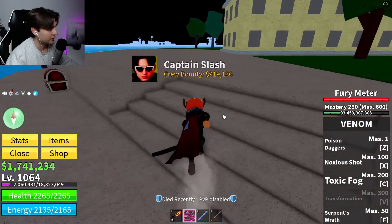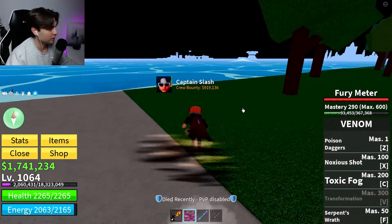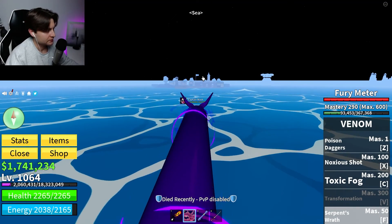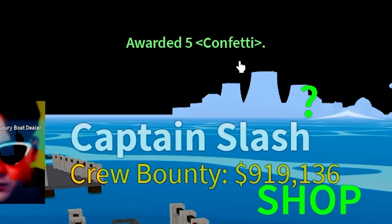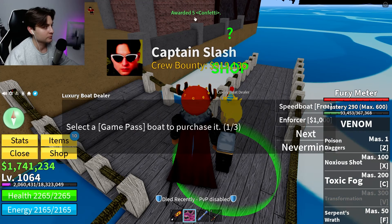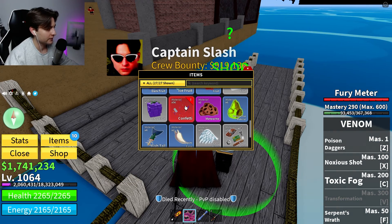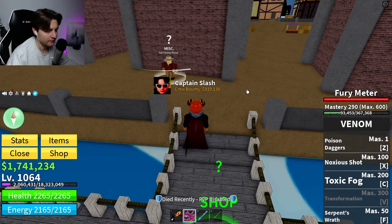I already spoke to one so I need to go to another location to find more NPCs. When you click on one you'll see that you're awarded five confetti, and nearby there's another NPC with the hat for another five confetti. It's very easy to farm — I already have 56 confetti and I've spent maybe five minutes. Every location will have this NPC and you can get confetti very fast.